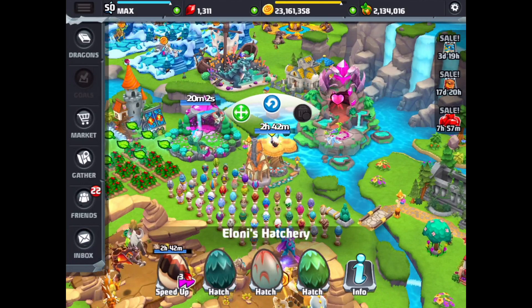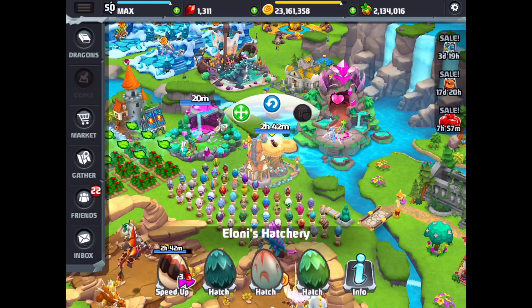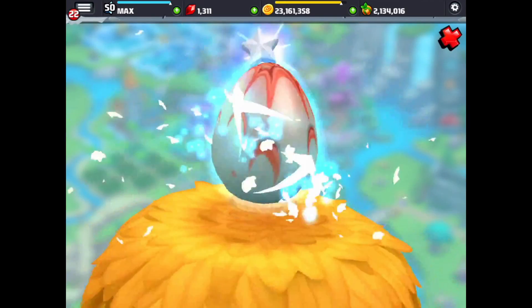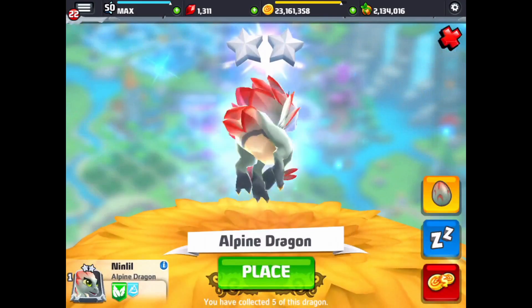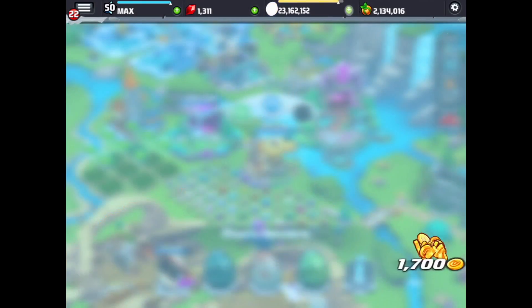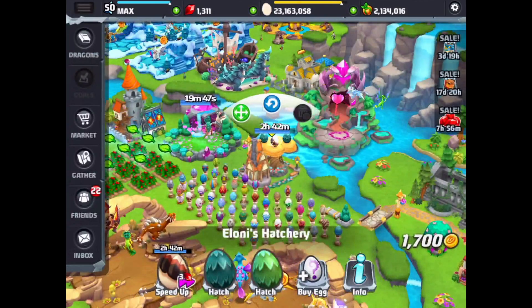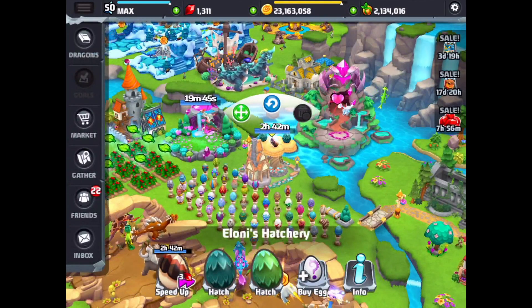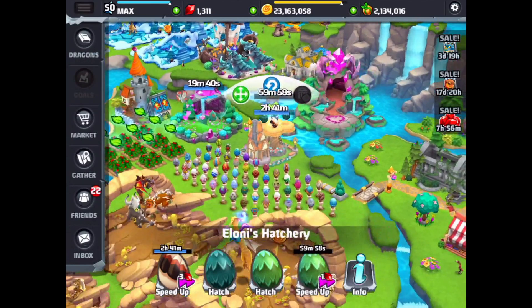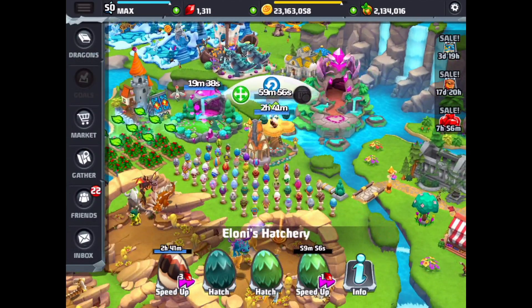And we got the Bountiful Dragon. I'm just going to get rid of this Alpine Dragon — I'm going to sell it because we have lots of this dragon. And we're going to finish off here in the island because we have a combo here all done.